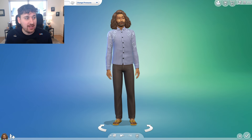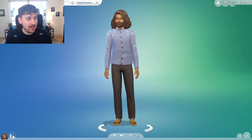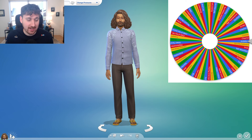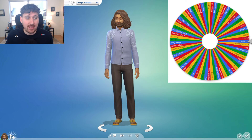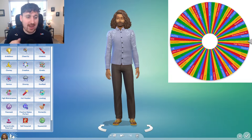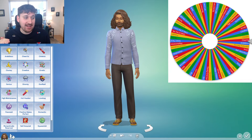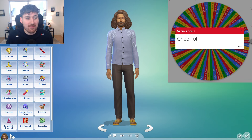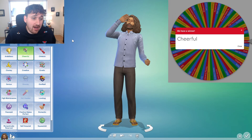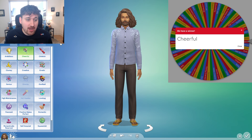This next wheel is going to be a lot more interesting — this is the wheel of traits, and I will let you guys know this wheel is an abomination. It has so many things on it. We're going to do the traits first. Let's see what the first trait Asher Bruno is going to have. No whammies. Cheerful! I will take Cheerful — I was hoping for Ambitious, but we will take Cheerful. That is going to be Asher Bruno's first trait. Not a bad trait — it could have gone a million different ways. We could have got Childish, we could have got Erratic.